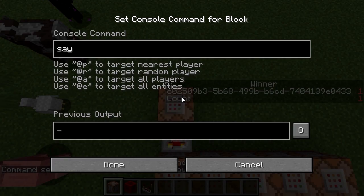The simplest thing we can do is say the winner is @e, and whoever has a score in the winner scoreboard that is at least one.